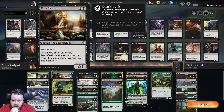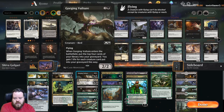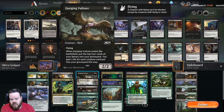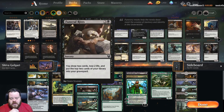Then we got the Mire Triton — it's a 2/1 deathtouch, and when it enters the battlefield we put the top two cards of our library into our graveyard and gain two life. We got the Shaman, basically kind of the same thing — top three cards into the graveyard — but we can also put a land on top of our library from our graveyard. The Gorging Vulture again — same thing, enter the battlefield, four cards from our library into our graveyard, but we gain one life for each creature we put in that way. Three Murderous Riders, which is some really good removal and a 2/3 lifelinker. Funeral Rites — we're going to draw two, lose two, and then mill two.